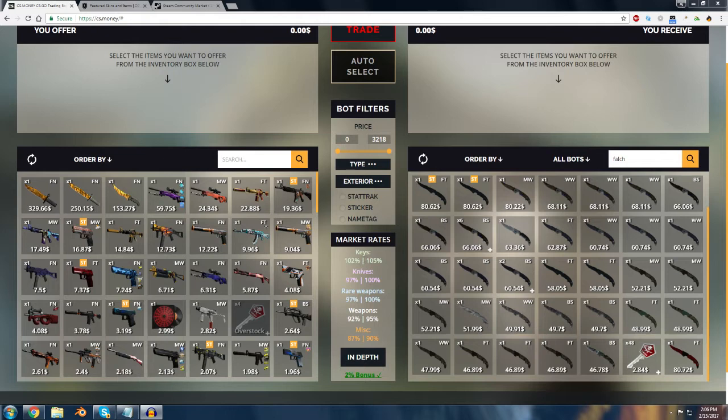So if we look at the bottom right-hand corner, the Falchion keys show $2.84, and that's with that 105% of market price. So that means this website is estimating that these keys sell for around $2.70, because 5% of $2.84 is 14 cents — add that on to $2.70. But because we have the website's name in our Steam name, we get 2% back,